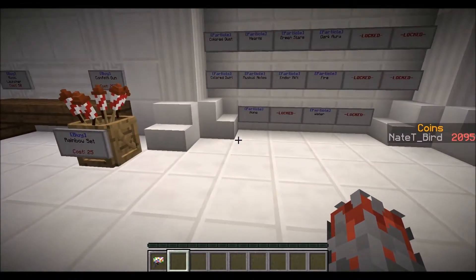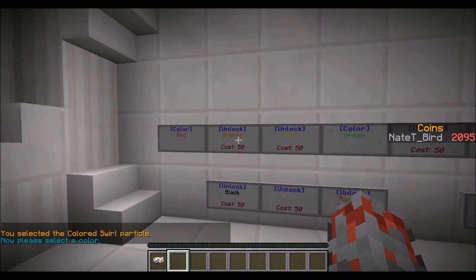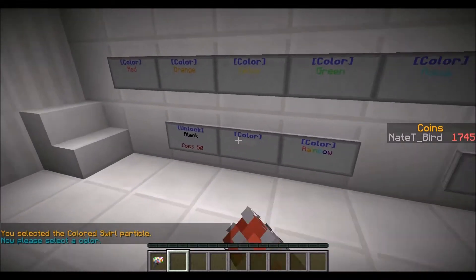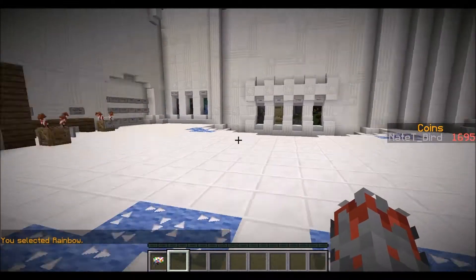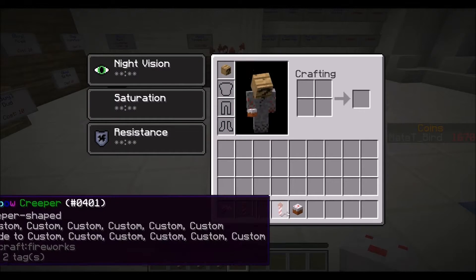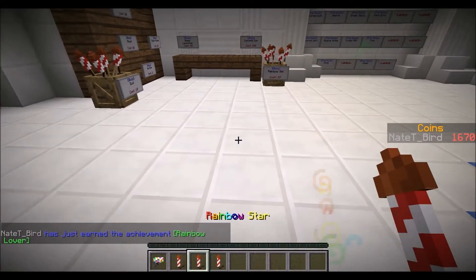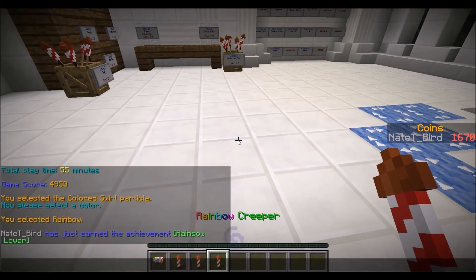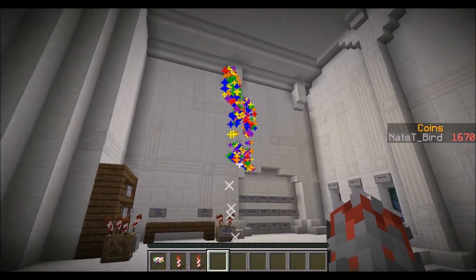I'm going to show you a secret right now. If you choose a colored swirl or colored dust and unlock all of the options, then also choose the rainbow option — when you return to the hub you can buy the rainbow set. It gives you a cake mask. The secret is: if you buy a rainbow set while having rainbow particles on, you'll get a secret achievement. Right here we got the achievement Rainbow Lover — awarded for using rainbow colored particles while buying a set of rainbow fireworks.